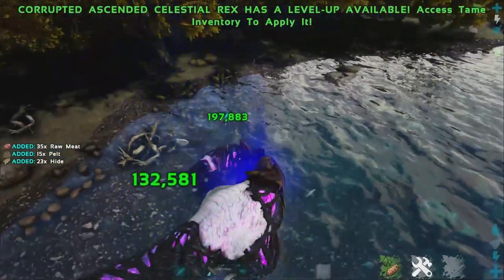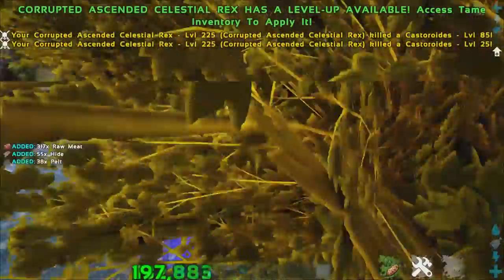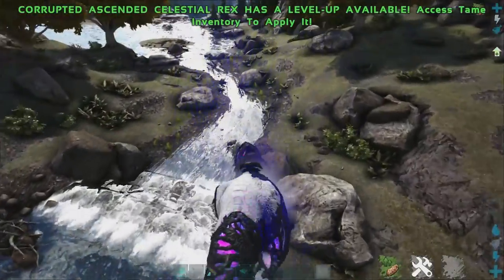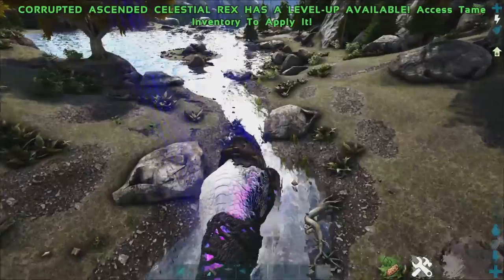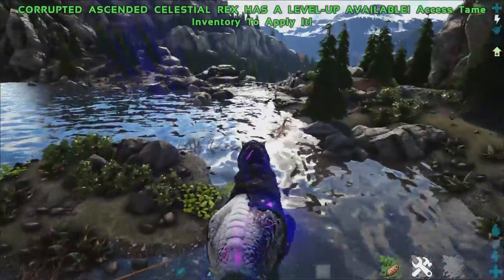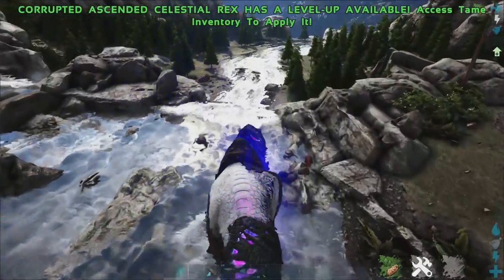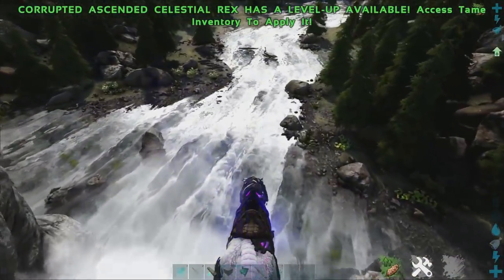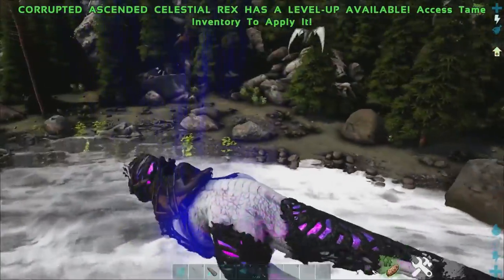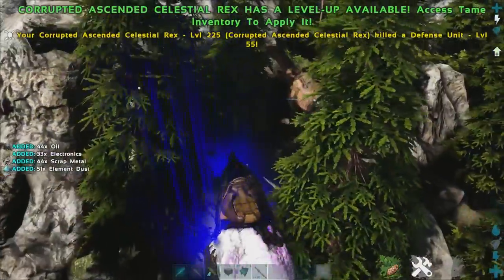He's also really good for gathering Toxic Blood and Toxic Hide — you can see there, 73 Toxic Blood, 158 Toxic Hide. Now, this guy is very, very endgame tier. You will need to find one of these big boys, ascend him, and then feed him a Corruption Nodule to make him corrupted. These guys are one of the hardest-hitting dinosaurs in the Primal Fear mod; they don't get much stronger than the Corrupted Celestial Ascended Rex. These guys can run around and just grab Hide, Fabled Hide, Bloods — you name it, they can grab it with relative ease.